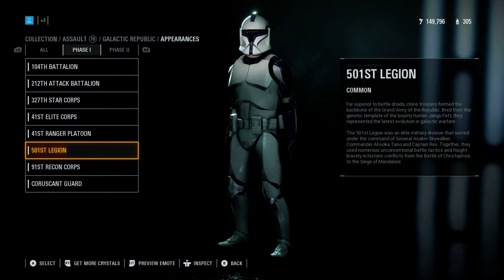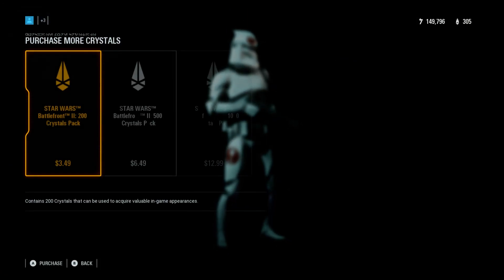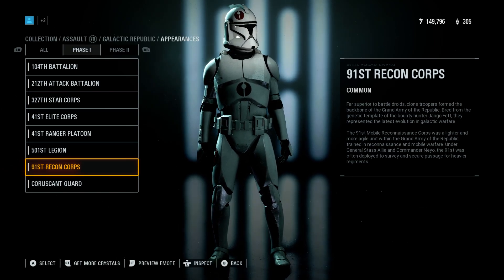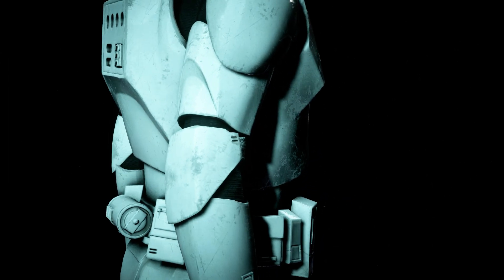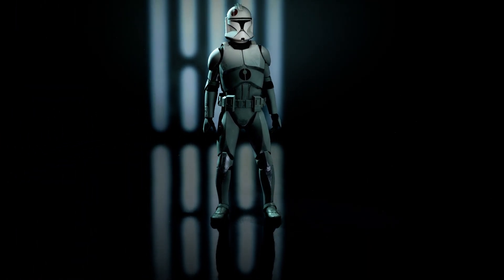The 91st — I believe these are based off the normal soldiers. Those prices are in Canadian — so if I wanted to buy 4,400 crystals it's $52. I accidentally purchased one crate with 1,500 crystals. This Legion marking should be on this bicep piece — it should be there. I don't know why it's not there. It's not there in the Phase 2s either, but it's there in the movies.